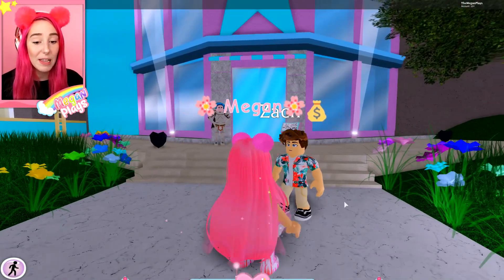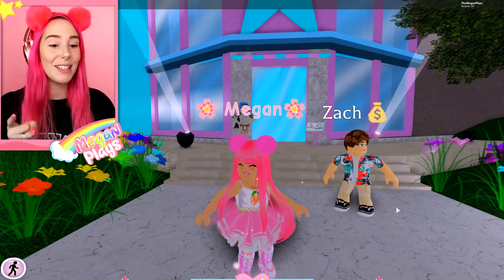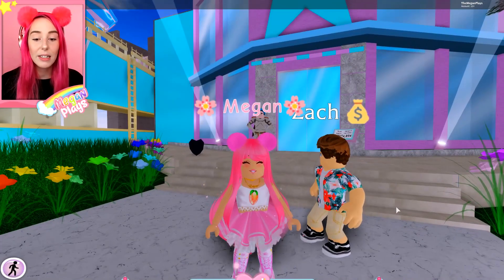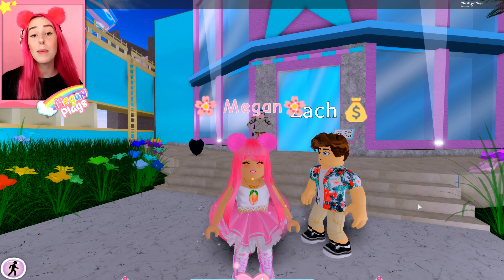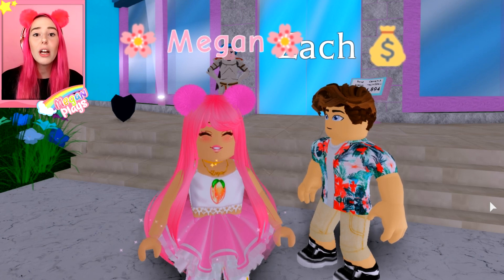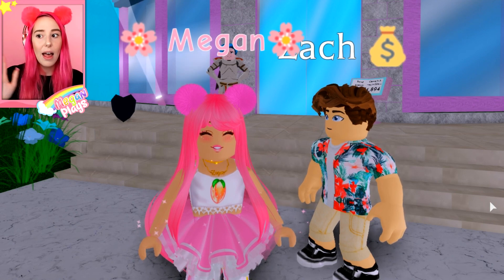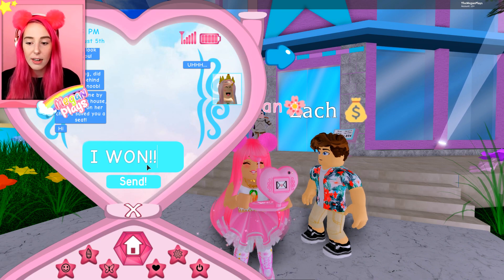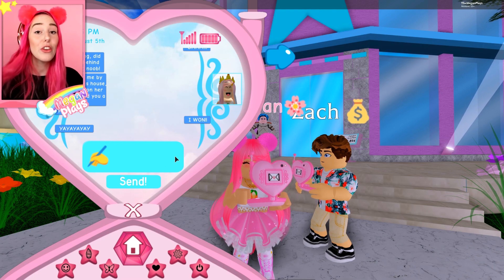I actually didn't tell the Peachy Squad how I'm going to give them the diamonds — I didn't really explain the function of the giveaway. So the way we're going to be picking the winners is I'm going to use a random generator to pick the winner, then I'm going to send five of you guys a friend request. You're going to accept that friend request and then shoot me a text message in Royal High saying 'I want diamonds' or whatever you want it to say — that's how you redeem your entry.